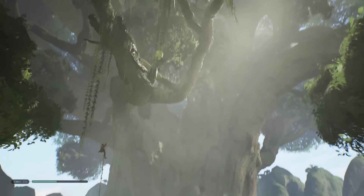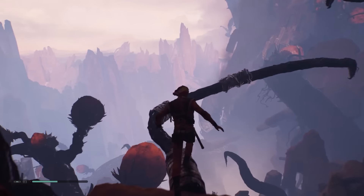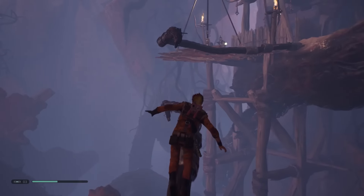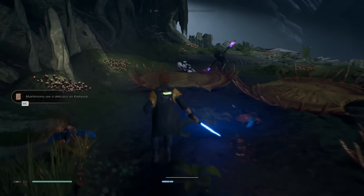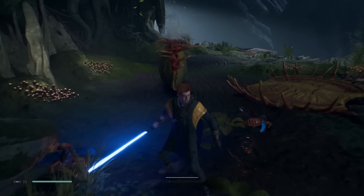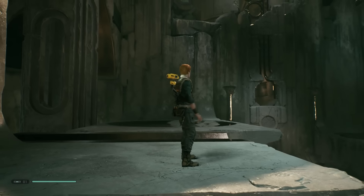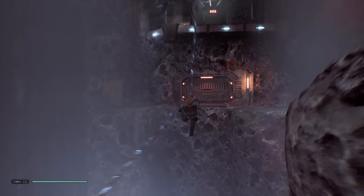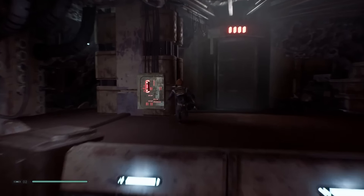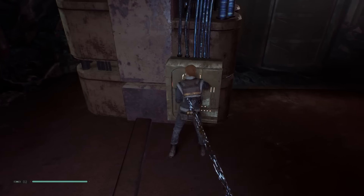Though they seem small at first, each world you visit is revealed to be surprisingly large, with huge sections and shortcuts locked behind barriers you'll eventually learn to overcome. Some areas are dramatically different from one another, and a few really cool ones stand in stark contrast with traditional Star Wars settings. Several, especially the ancient alien tombs you raid, are loaded with simple but fun puzzles. Between that, combat, and platforming, you're rarely doing the same thing for long.